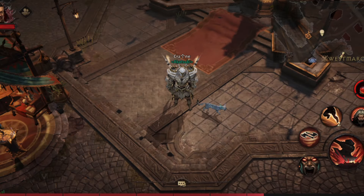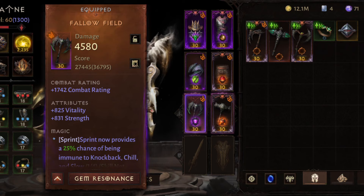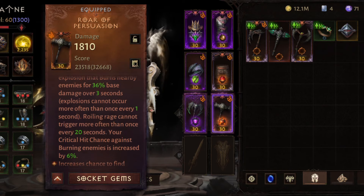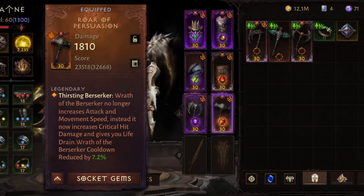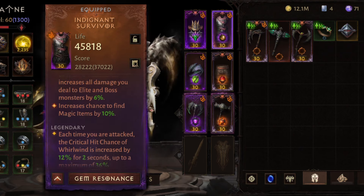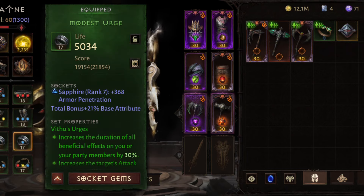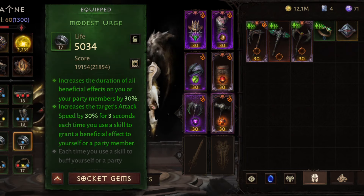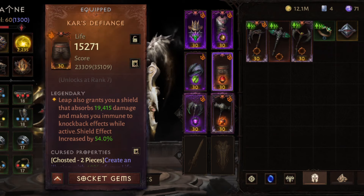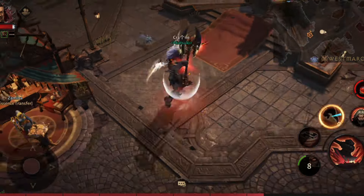It focuses around the whirlwind. So with the three essences — the Fallow Field to get an endless whirl, the Roar of Persuasion to get our life leech, which is the main feature of that build, and the Indignant Survivor to get a good crit chance — we get our damage done. We have a four-piece Vithus as a support role with the Chaos Defiance on the leap that directly procs the Vithus with the shield, so we are always fast at whirling.